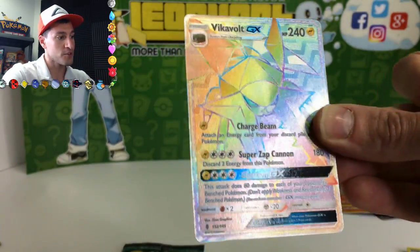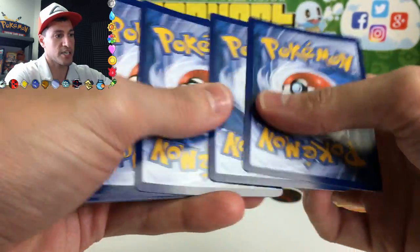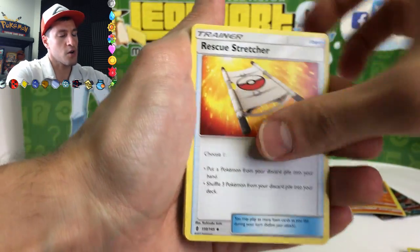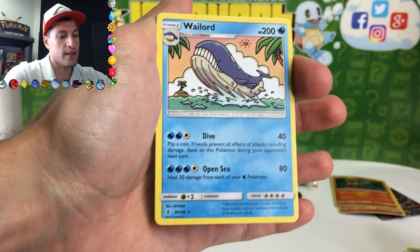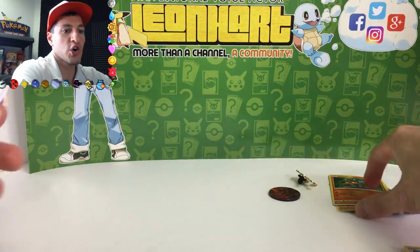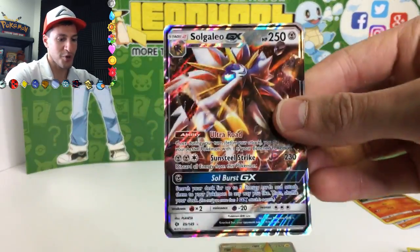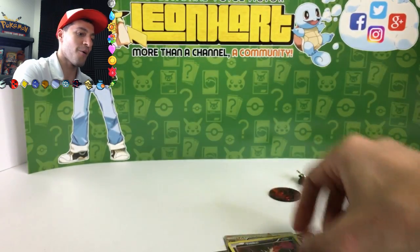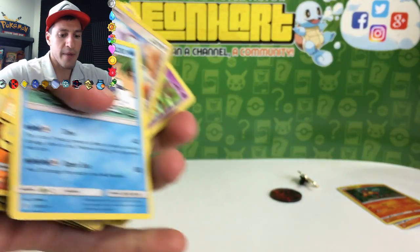Guys, this is the best Incineroar box I have ever seen. This is absolutely madness! A Vikavolt GX! We still have a whole pack left — Watchhog, Rescue Stretcher, Petilil, Chansey, Vulpix, Pancham, Gothita, Castform, and the rare is a Wailord. Let's recap the incredible pulls: Promo Incineroar GX, Vikavolt GX, Solgaleo GX, Noivern Break card, Mega Mewtwo EX, and a holographic card. I am putting these in a safe location right now.